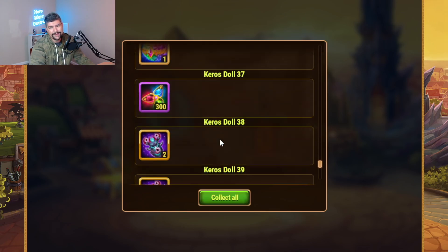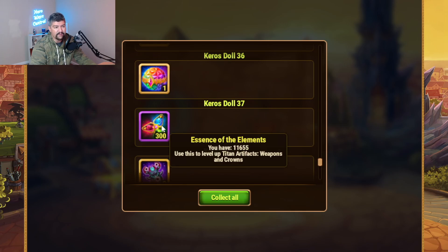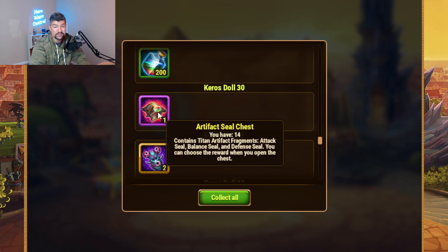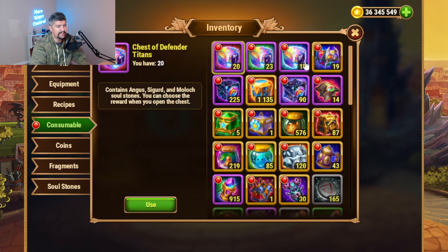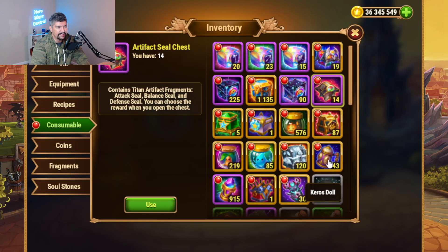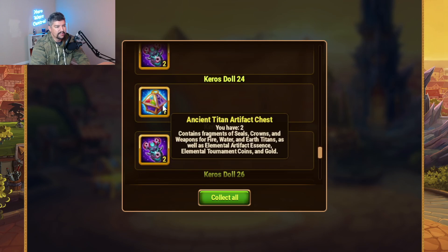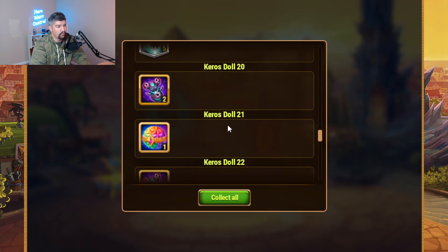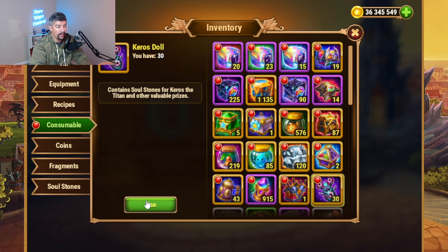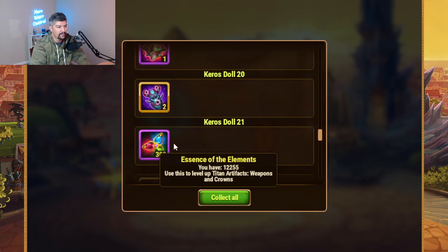What you're going to see out of here is a good mixture of resources, both for your existing Titans and for other titles. I have Kiros soul stones, I have gold, I have more Kiros dolls, I have things to level up my artifact weapons and crown, I have Titan spheres, I have big money blue balls to get more Titan artifacts. I got some artifact seal chests - which is actually pretty cool, being able to potentially get the seal that I want. I'm curious if the new seals are in here. They're not. Okay, so the darkness and light seals are not in the artifact seal chest - that's interesting. We got Titan XP potions and some of the ancient Titan artifact chests, which are fantastic chests that give you random rewards. I can see Titan skin stones in here. We got 30 more - let's collect all. There are Titan skin stones, here's some more of the essence of the elements to level up my artifacts.